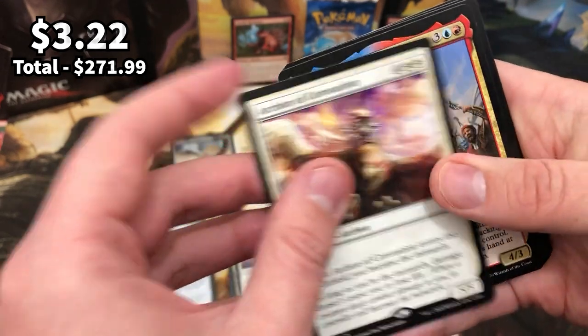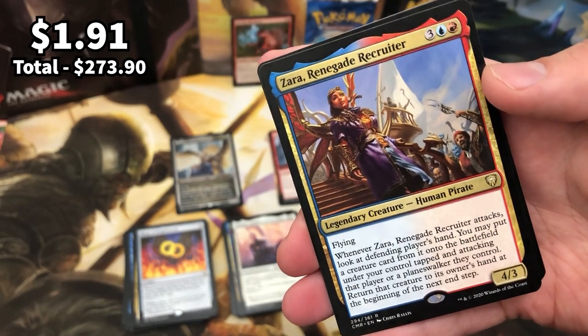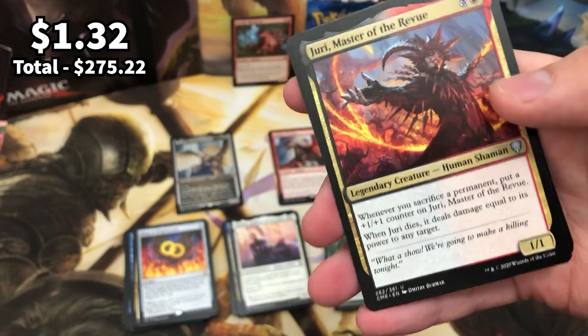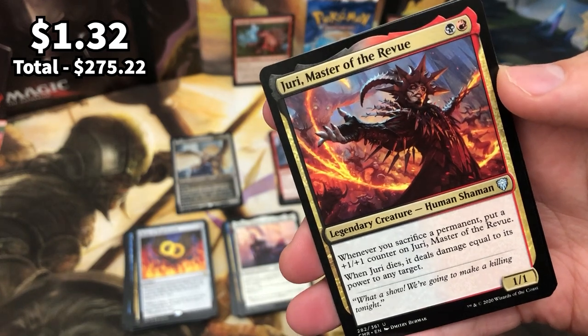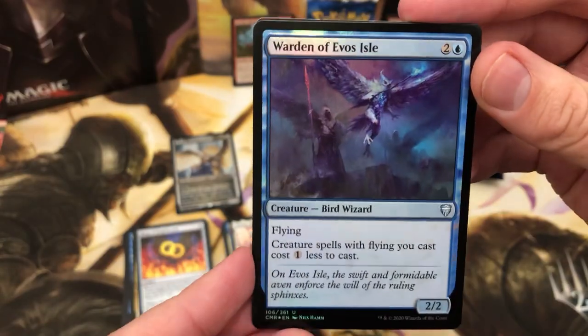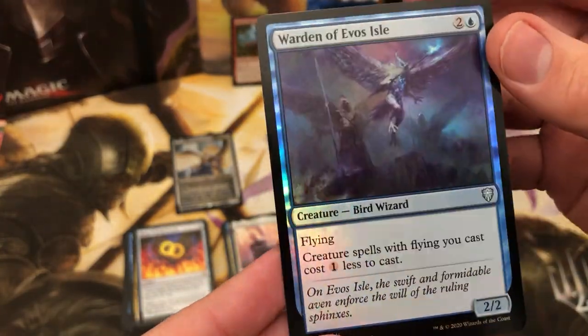Zara — double rare pack, creature, lovely stuff. And Yuri Master of the Review — really cool sacking plus damage commander. For the foil: Warden of Evos Isle again — another creature that's been reprinted a lot in recent years.